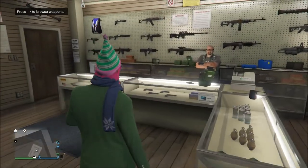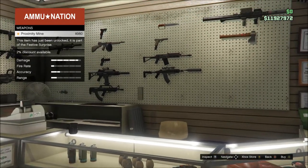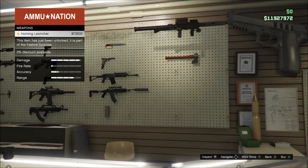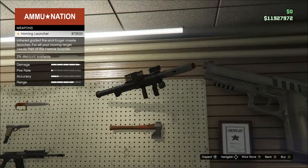What's up everybody? GoBurns here showing off the brand new weapons that came with the Festive Surprise DLC for all consoles, last gen and next gen. First off, look at this big beautiful thing — the homing launcher. This is going to be a lot of fun.